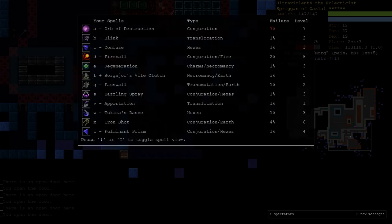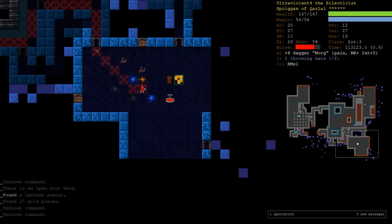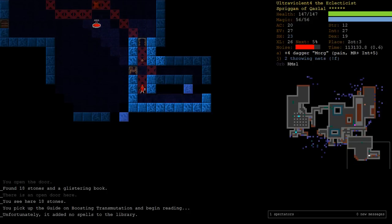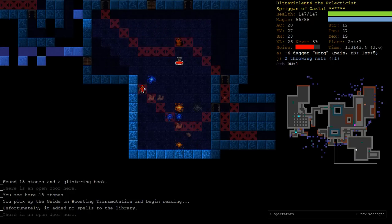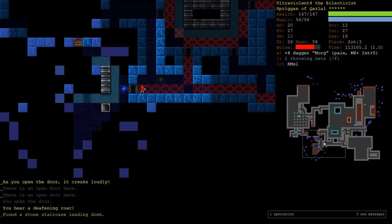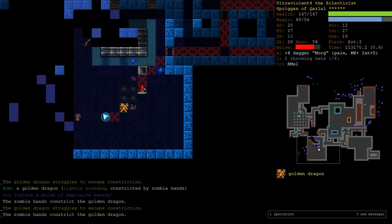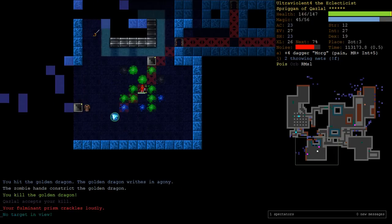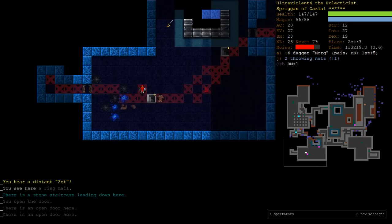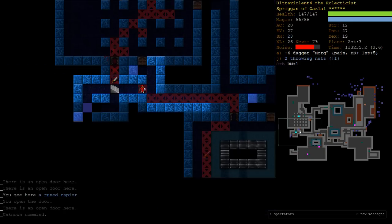Checking our training - Conjurations is up near 17, Orb of Destruction is down to 7% fail rate. I think we might be able to stop there and then start doing Fighting and everything else again. I was very wrong when I was worrying an episode or two ago about not having enough experience to get all our spells castable. There's plenty of experience in the game.